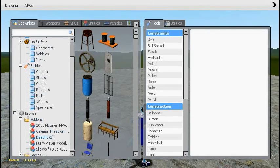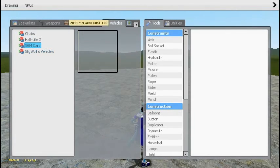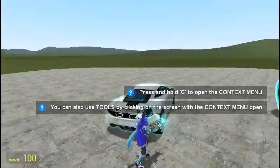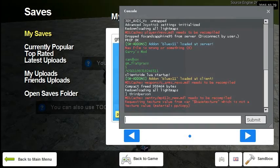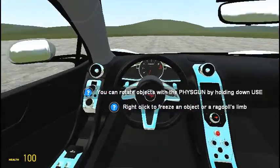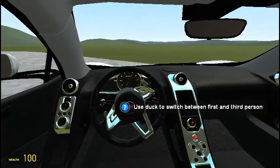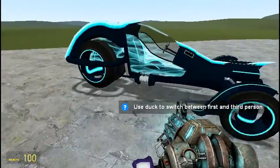First off we have a couple of vehicles — we got a McLaren. We're going to first person. This is the McLaren.